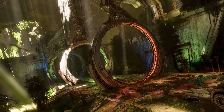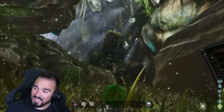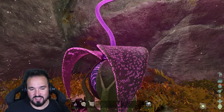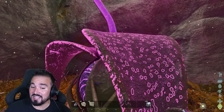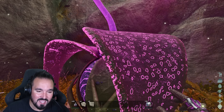It's Rasklark, and we are on Aberration where, yes, we got a tame one. And to tame one, we're going to need Plant Species Zed. They are dotted all around Aberration — you're going to find them here, there, and everywhere. Simply get near one; this is how you begin the process of getting to tame a Yiling.